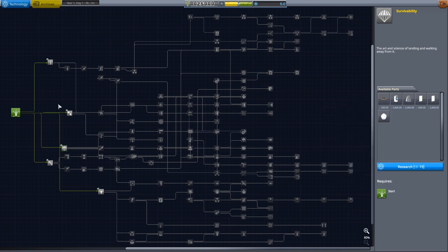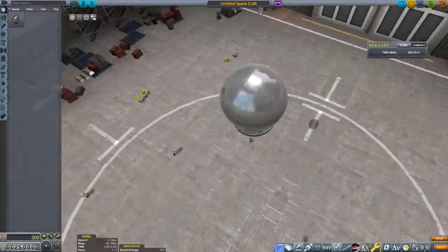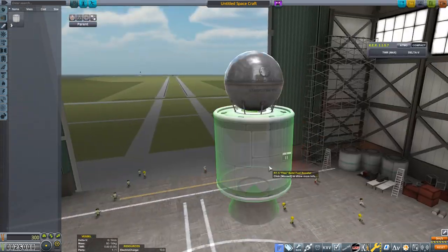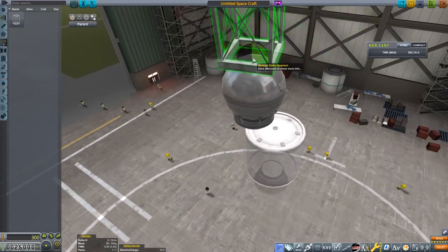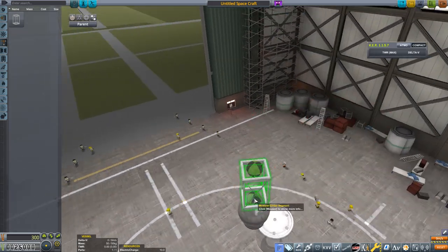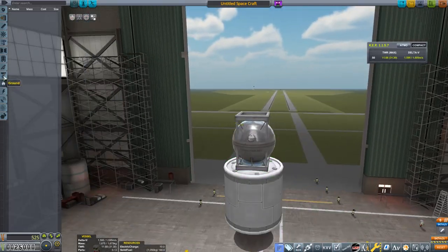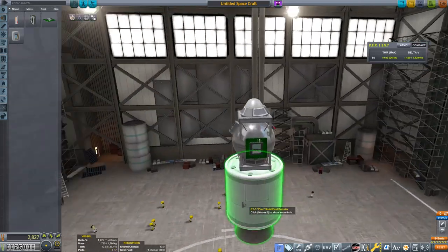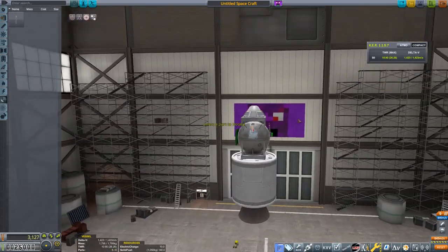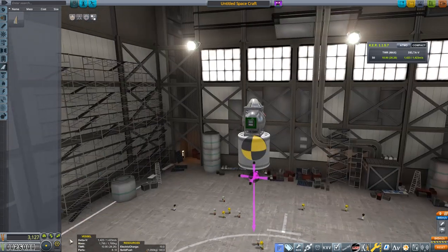I wanted to open up with a skip with Jeb - that's going to have to wait. So instead we're going to build ourselves an unmanned craft. All we get is the Stayputnik - if you're not aware, this thing has no SAS, next to no control, and it comes without a top attachment node, so there's no way of putting a top parachute on there. I built this little weird cagey construction thing which I actually think is kind of good - the structural supports look like they're built on the Stayputnik.